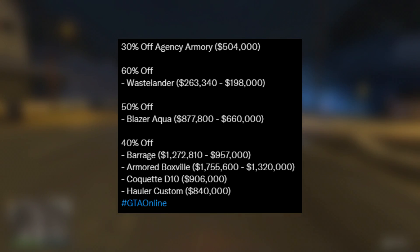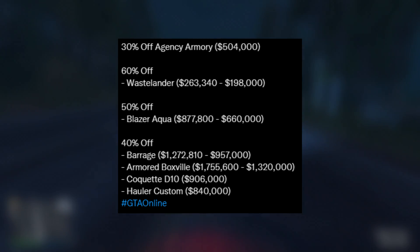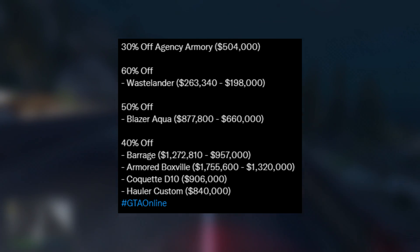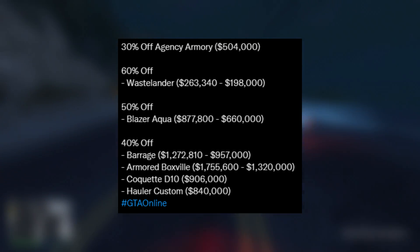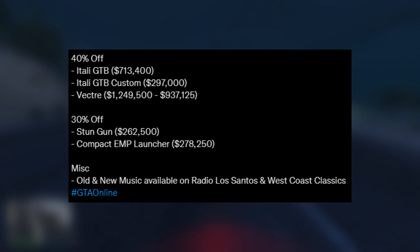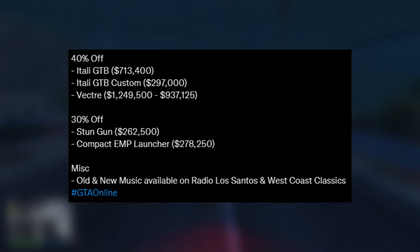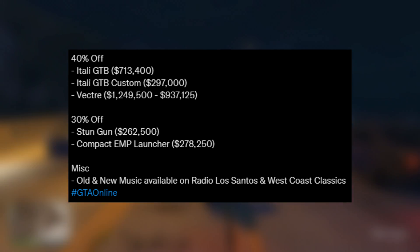We also have 60% off the Wastelander — I probably wouldn't recommend that you guys get that, it is pretty useless, unless you're just trying to collect most vehicles in the game. We also have 50% off the Blazer Aqua and 40% off the Barrage, the Armoured Boxville, the Coquette D10, and finally the Hauler Custom. Just looking at these discounts, I really don't like them. But fortunately we do have some more discounts — 40% off the Itali GTB, the Itali GTB Custom, and also the Vector. On top of that, you guys can pick up the Stungun and the Compact EMP Launcher for 30% off. Out of both of these, I would probably go for the Stungun — the Compact EMP Launcher isn't really that good, and for that type of price you would expect it to be really good. But it is 30% off, so that's a good bonus.